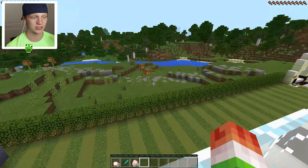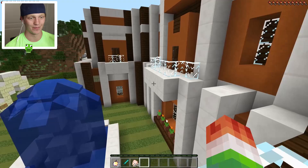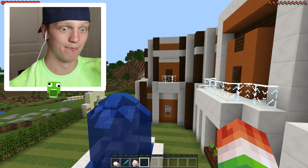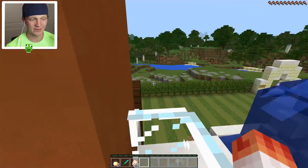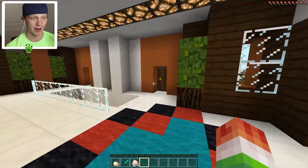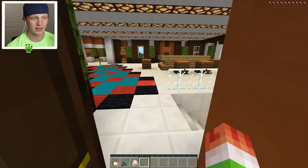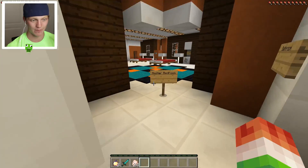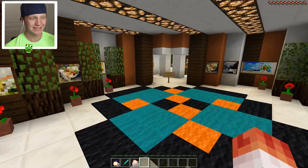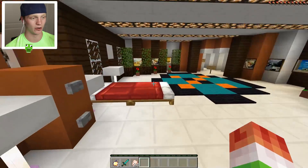We got a lot of balconies over here - they all lead outside. When they said redstone mansion they literally meant mansion - one, two, three, four, five, six, seven, eight different balconies that I can see, and there's probably more on the back side too. Probably nine or more total. Let's see where the master bedroom is - there it is! We got eight beds - an eight-bed master bedroom, or maybe it's just one giant bed.